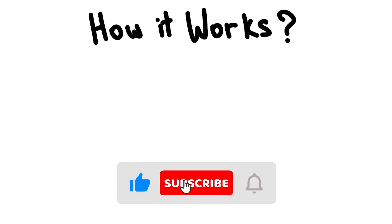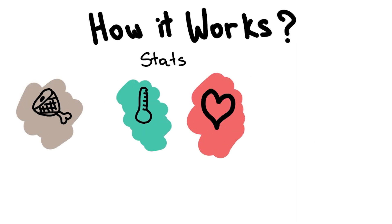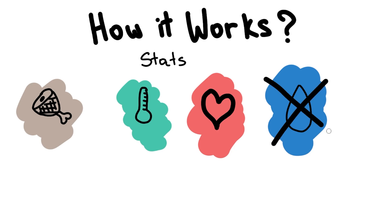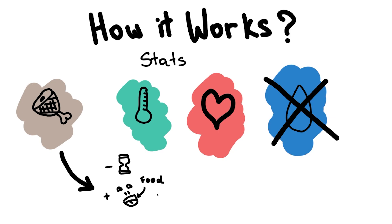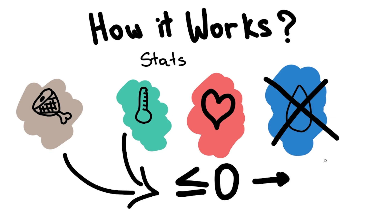The idea is quite simple, but not as simple as clicking the like and subscribe button. Chicles will have three core stats to worry about: hunger, temperature, and of course health. This time no water, since there is plenty of snow. Hunger decreases with time and is replenished by eating. Temperature decreases when Chicles is outside the range of the fire, and once either of these two stats drops below zero, Chicles starts losing health, and once health reaches zero, Chicles unalives himself.